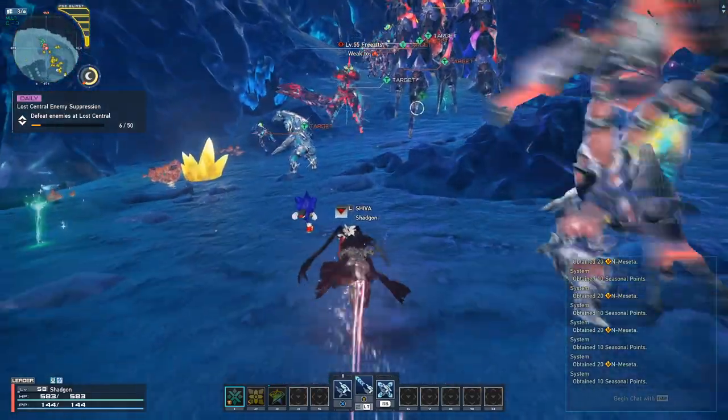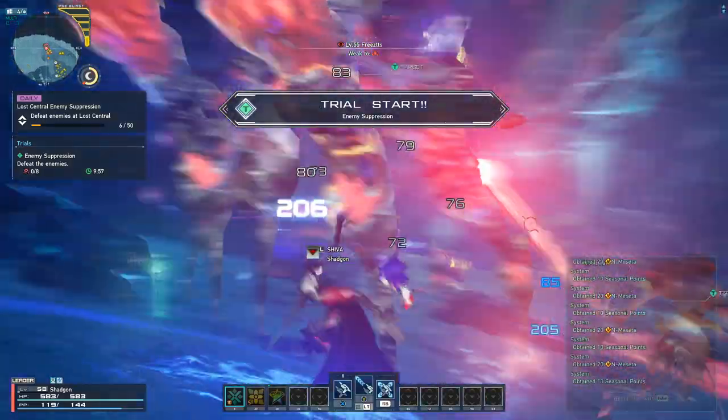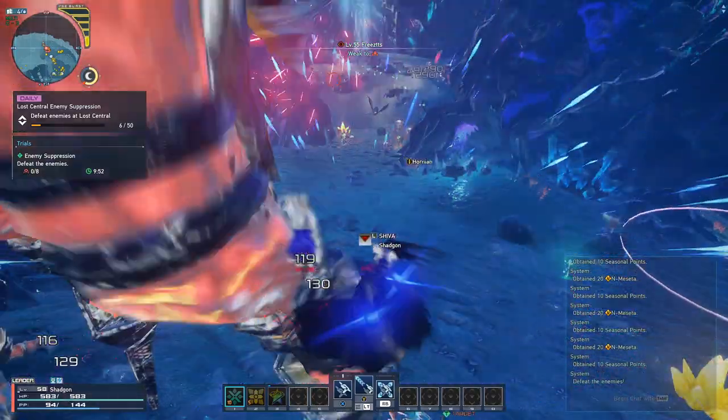Gunner is a class that fights up close with ranged weapons, specializing in twin machine guns. In today's video, we're going to discuss a powerful build for Gunner Mains. Let's jump right into it.